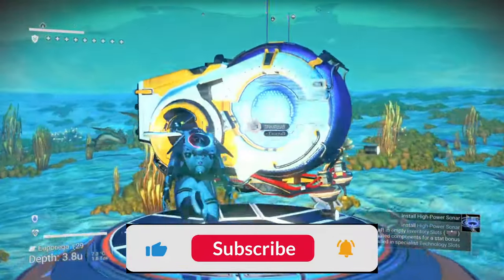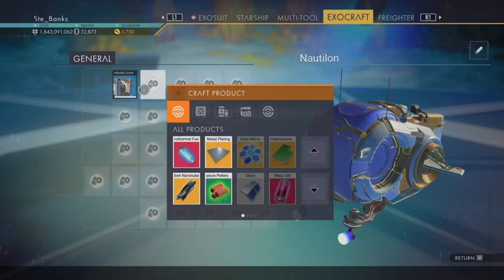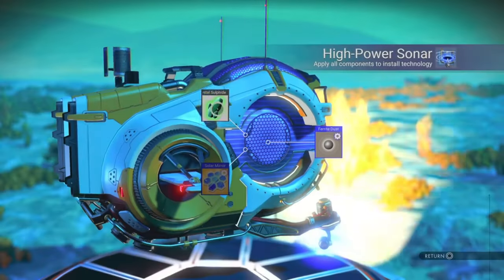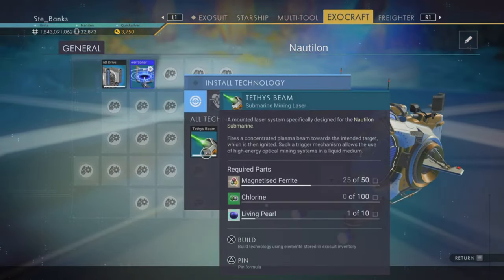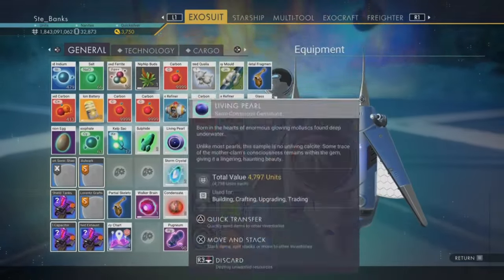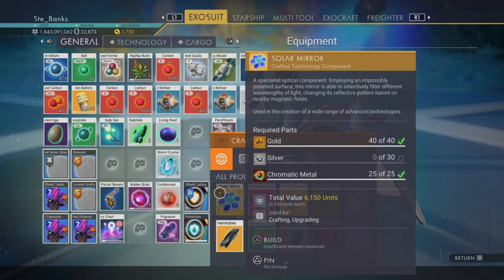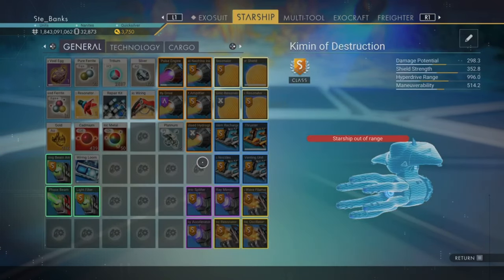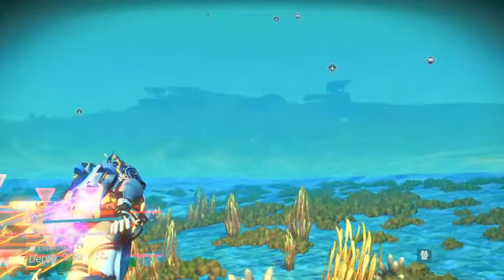These exo crafts can do a lot more than just allow you to explore planets. Starting with the Nautilon — you can unlock blueprints that allow it to scan for nearby minerals, crashed ships, crashed freighters, sunken buildings and submerged ruins, all by installing the high power sonar upgrade. You can also add a mining laser and a cannon which lobs large explosives, so you can make the Nautilon pack a punch as well.